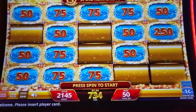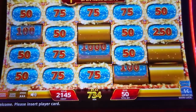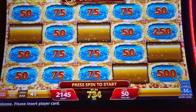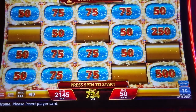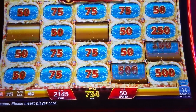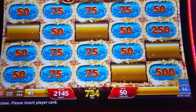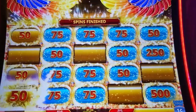Because this is an IGT machine and I haven't played Scarab Link that much, I'm not sure if it's like Aristocrat's link games where small numbers attract small numbers and big numbers attract big numbers — I don't know the answer to that. But as you can see, for the most part I got a bunch of little numbers.